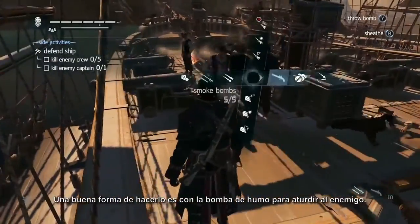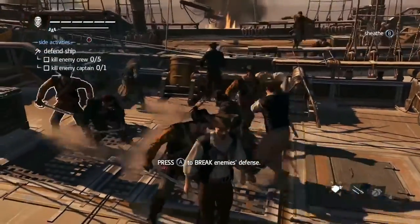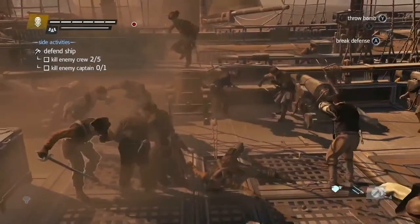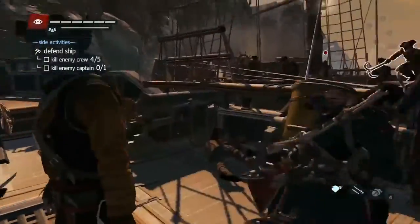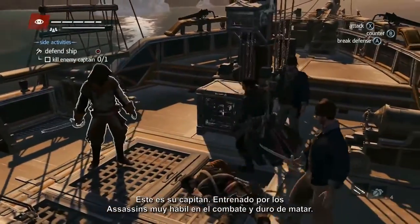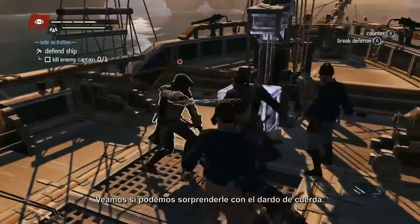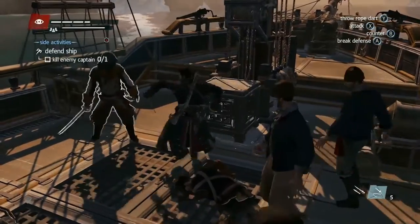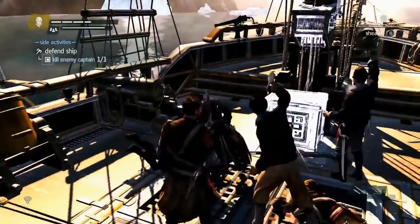One great way to do this is to use the smoke bomb to stun our enemies. This allows us to get a few quick kills in and gain the advantage. Here is their captain. Trained by Assassins, he is highly skilled in combat, and difficult to take down. Let's see if we can surprise him with the rope dart. Got him!